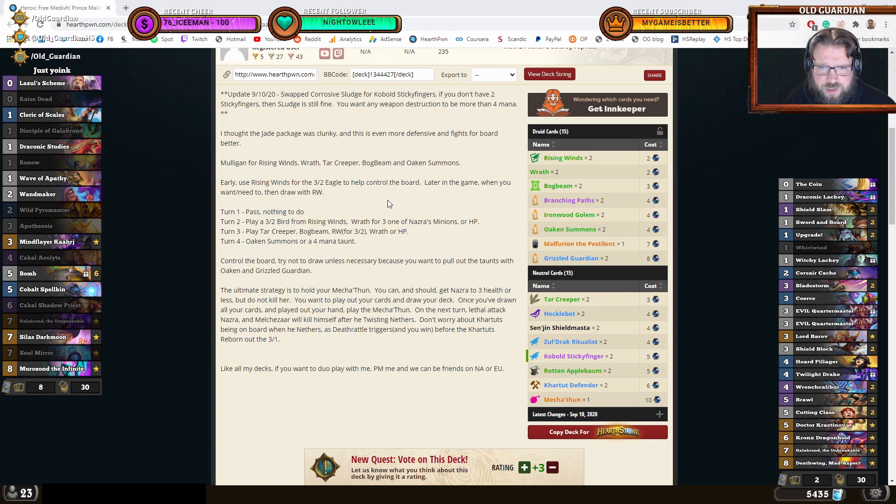Early, use Rising Winds for the 3-2 Eagle to help control the board. Later in the game, when you need to, then draw with Rising Winds.